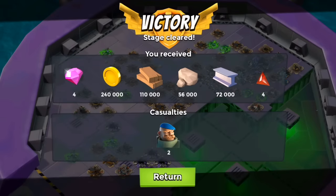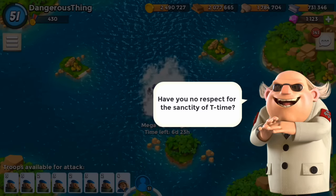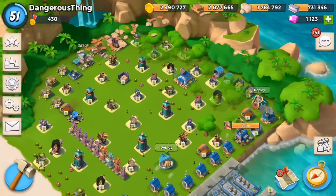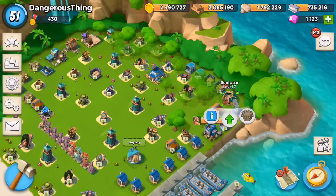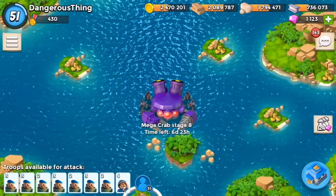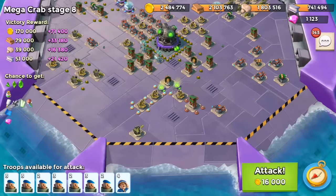We got four diamonds and lost two grenadiers — rest in peace, their lovely hearts. Let's take a look at how many power powders I have now. I started off with 33 and I got 37 — maybe I started off with 34, I don't quite remember. I'm going to reclaim my statue and go back. How far am I — I'm not even finishing the training? What am I thinking? I'm being a total bobblehead, I'm so excited. Let's take a look at another stage and see if we can bring down Mega Crab Stage 8.